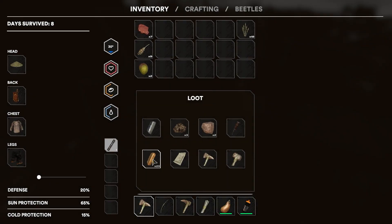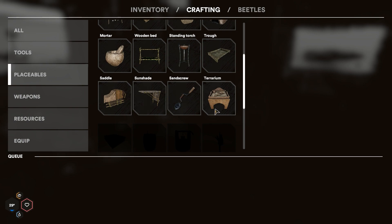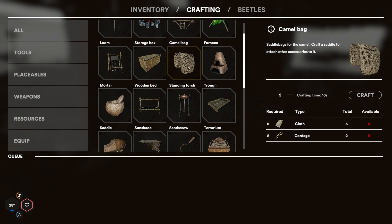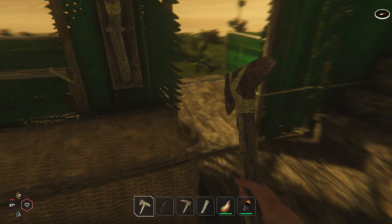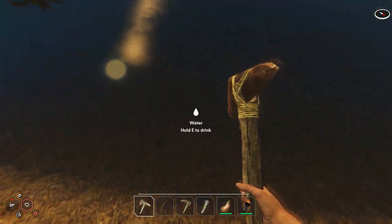We did craft some of the clay things but we can't do anything because I think we have to first find those things — terranium, sand screw, some kind of metal ingots. We need them for the standing torch. That would be very nice because it gives us more inventory space, obviously on a camel. But we don't have five cloths — we have one. So we need to go for resources.